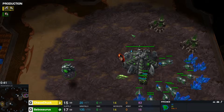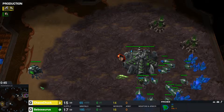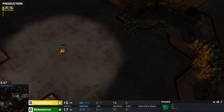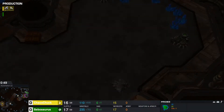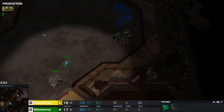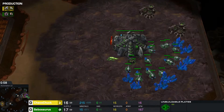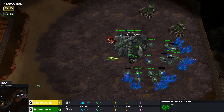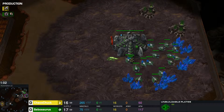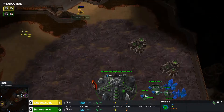Looks like Sebo going for a 17 hatch. Chaos Chuck sending a probe out super early, so he could get a pylon block off on this hatch. Sebo gets his expand, but a Forge finishing up at home for Chaos Chuck.